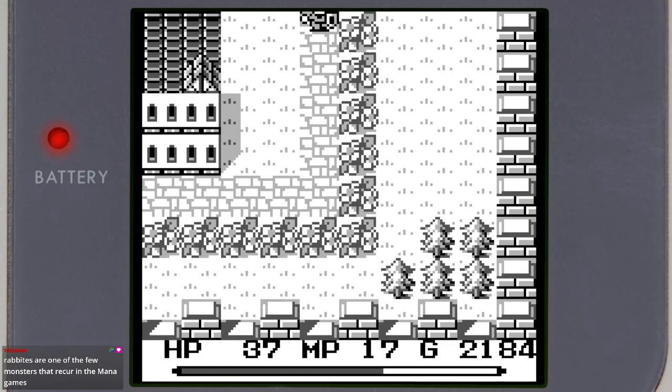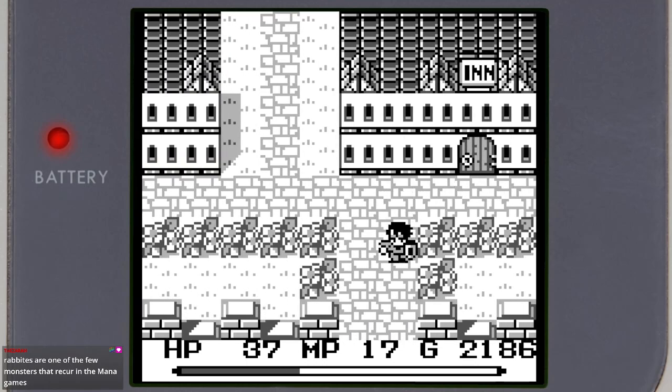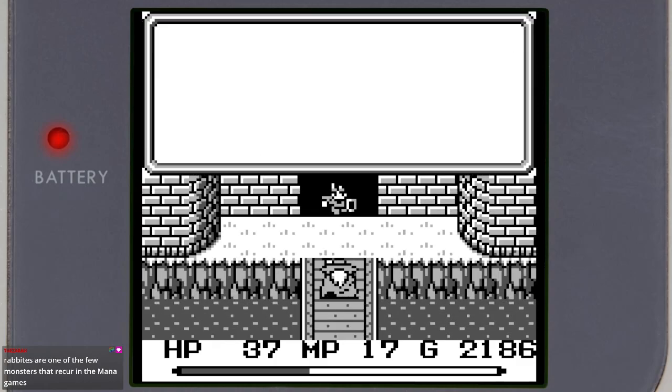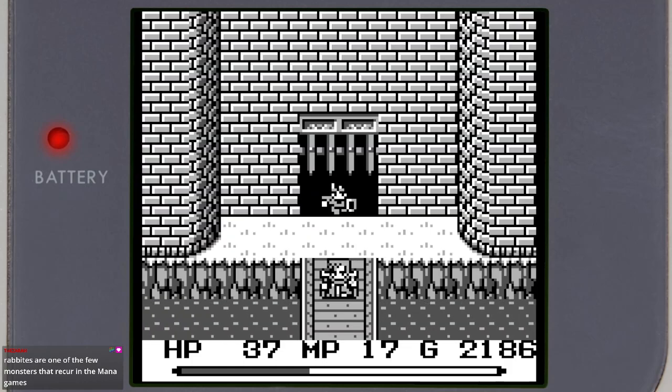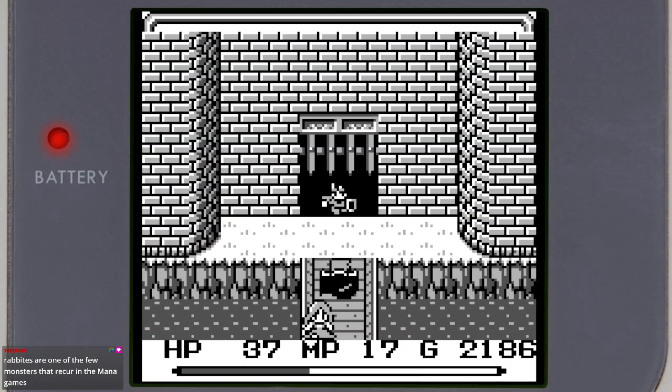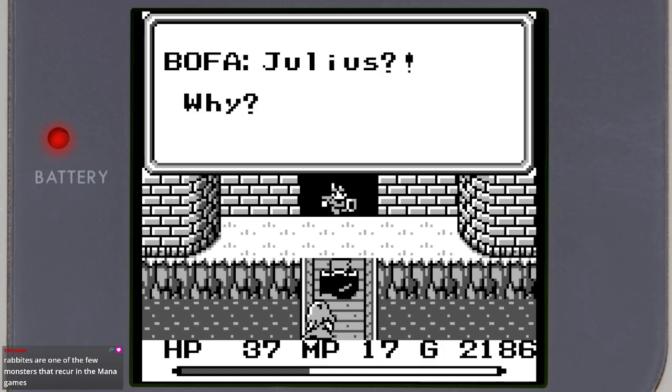That's fair — that duck is ready to fight, it gives a big ol' chunk of XP. Rabbites are very much a recurring thing in the Collection of Mana. Soma — oh, never mind. I guess we characterized this guy completely perfectly. Oh, Julius! Why? You helped me once before.